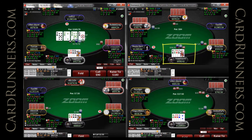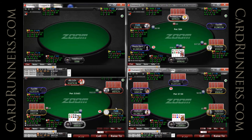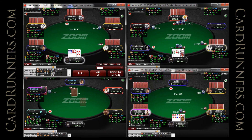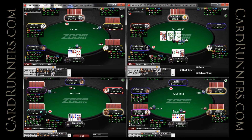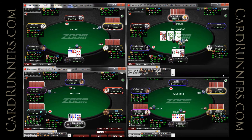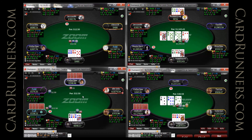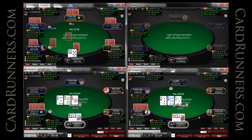A decent spot to 3-bet on table 2 — nice connected single-suited double paired hand, plays very well in 3-bet pots. An 18/9/2 player, Rabbit Craig, 4-bets me. I will give him action. Flop the nuts. I am up against a massive draw, and fade one time.